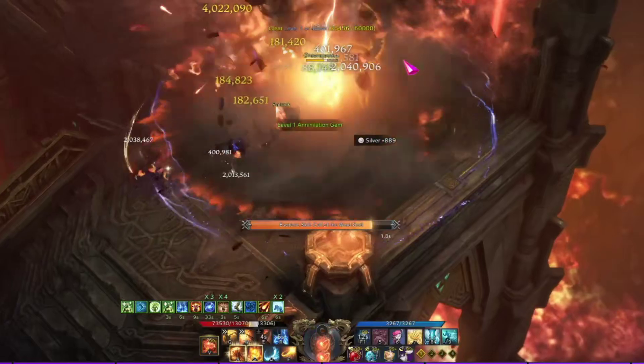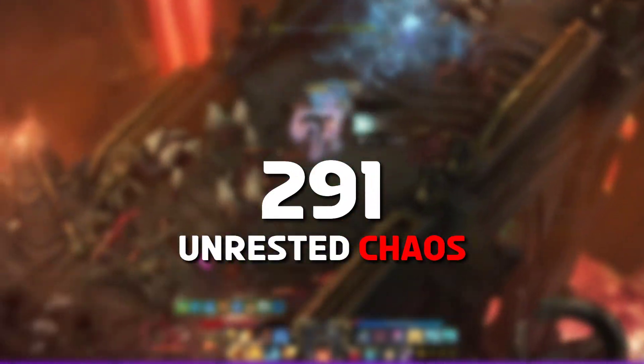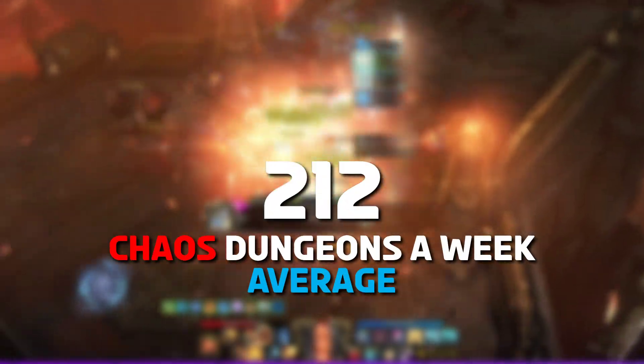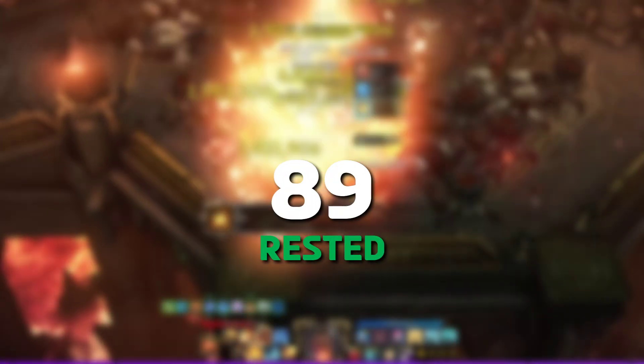For this month, I started on Breaker release week, and ended up completing 848 Chaos Dungeons in total, with 291 of them unrested and 557 rested. That's an average of 212 a week, or 30 a day. I received 103 Fate Ember drops in total — 14 from Unrested, and the other 89 from Rested Chaos Dungeons.